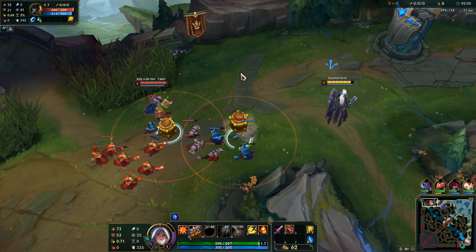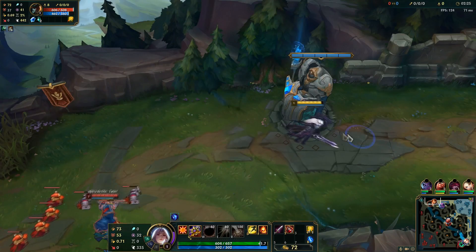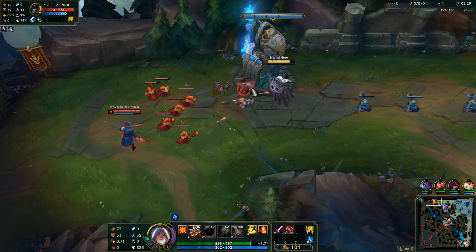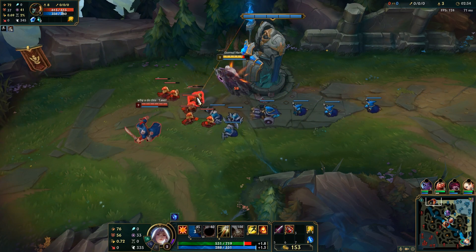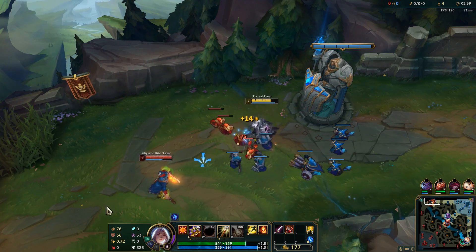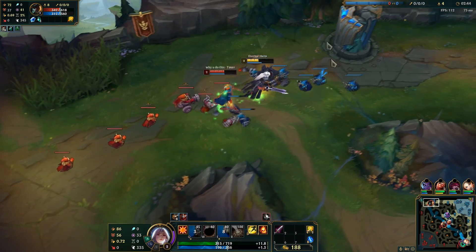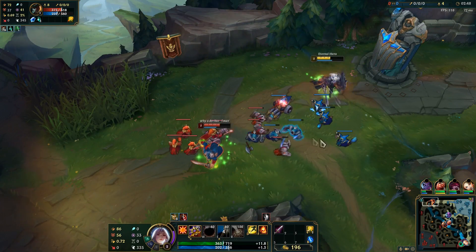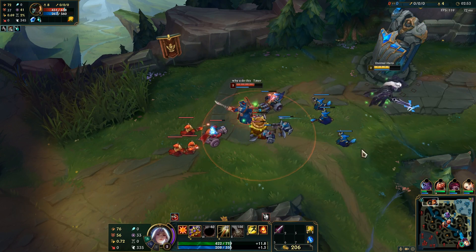I have to let him push for now. Like this I was able to last hit. Let's trade a bit — okay, that's okay. I have Ignite, he has Teleport. At level 3 this can be a really nice trade.